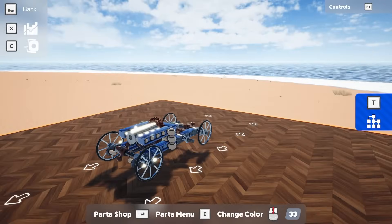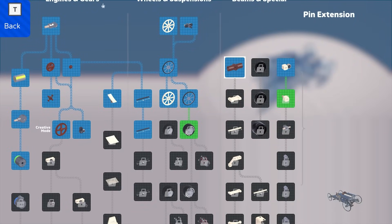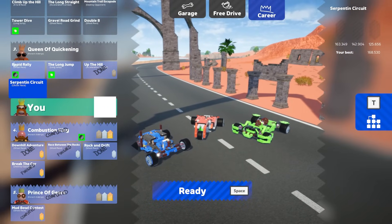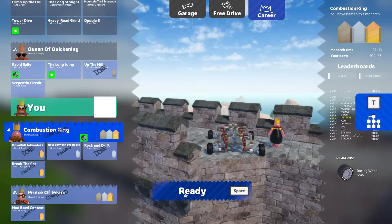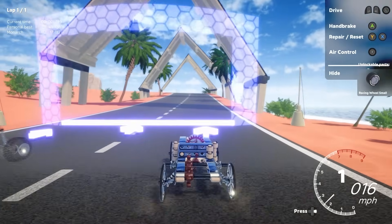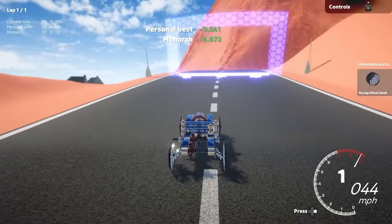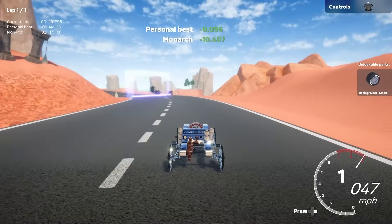I also noticed that in this screen the words seem to be off the screen for some reason, so there's some optimization needed there. Let's do the Combustion King — we have the little tire showing up now, and the Rapid Rally tire too. That's a higher level and I'm struggling with that, so let's do this first. Get us some cash, see how nicely we can do this race, and get some better tires. This little guy handles pretty good right here — we're only going 40 miles an hour.